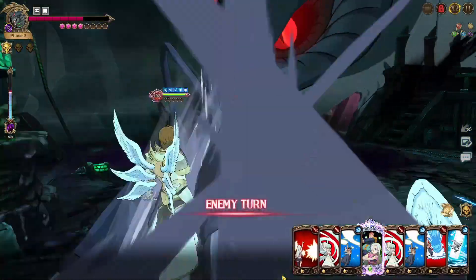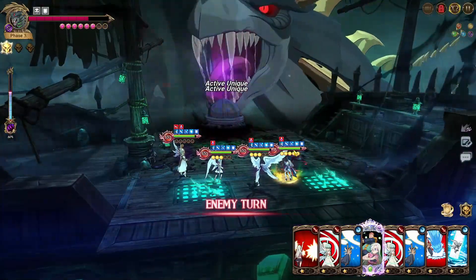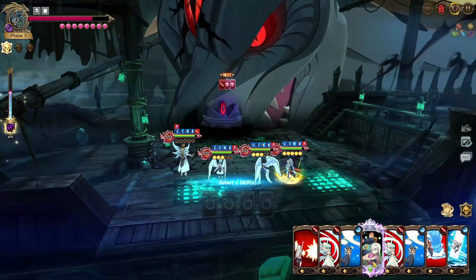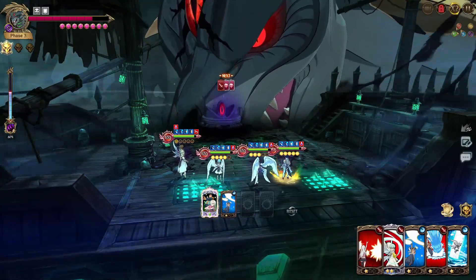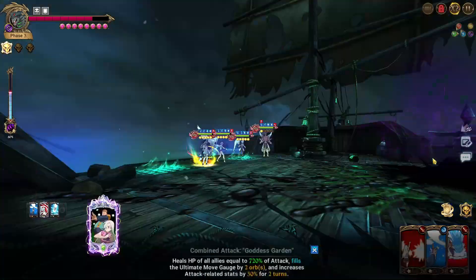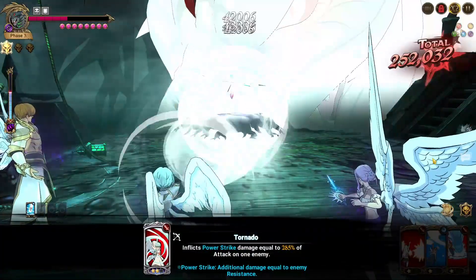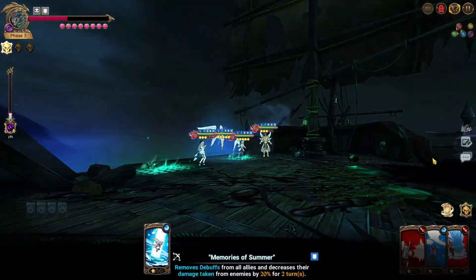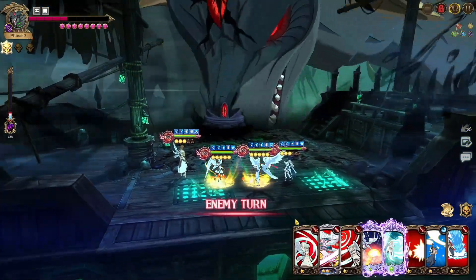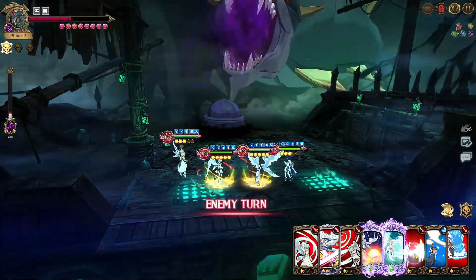On floor one alone I probably cycle the ultimate two to three times already, which is a little insane. The fact that I can cycle it that quickly and just keep getting it back is a very strong ability for sure. Then we do the attack up, follow up with the single target to shred the gauge, and then we do another cleanse just to heal us up.